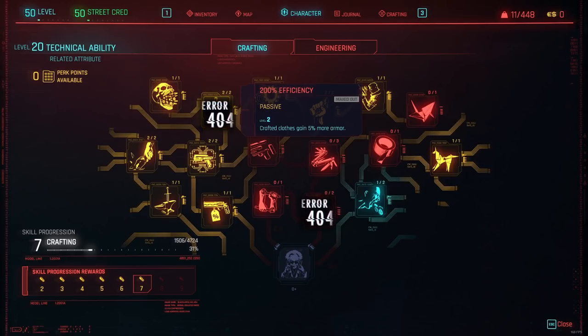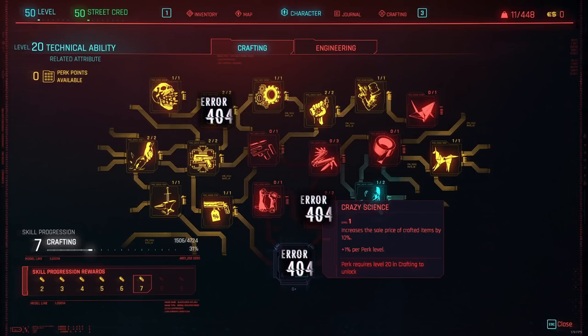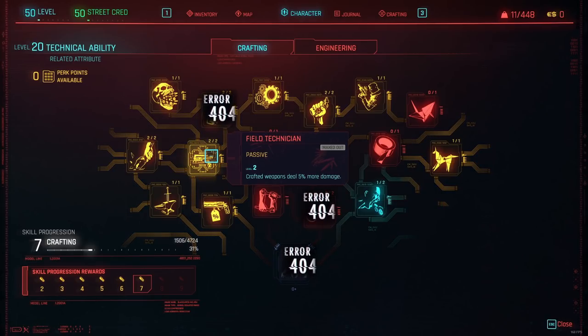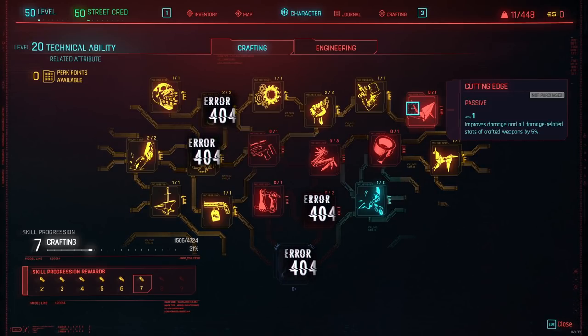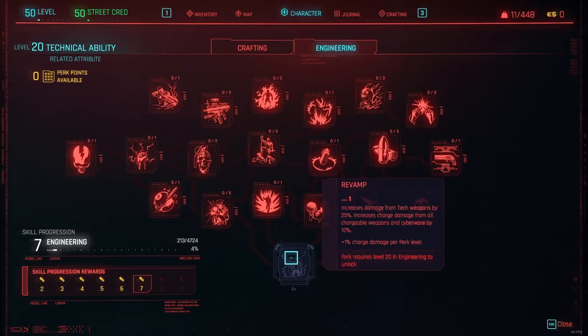The ultimate perk Crazy Science also does not work — it should increase the sale price of crafted items by 10%. Money is really easy to make in this game anyway so it's not hugely significant, but it still doesn't work like all ultimate perks. Field Technician increases damage of crafted weapons by 5%, but this perk does not work on melee weapons — only use it for ranged weapons. The same applies to the Cutting Edge perk, which also doesn't work for melee weapons.